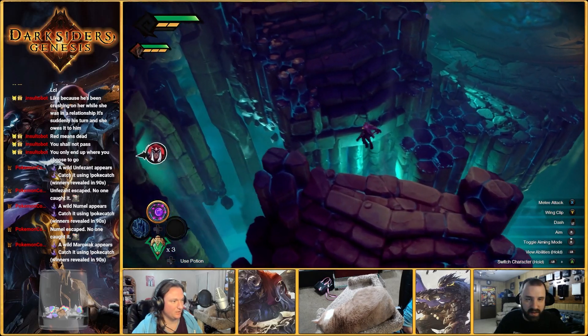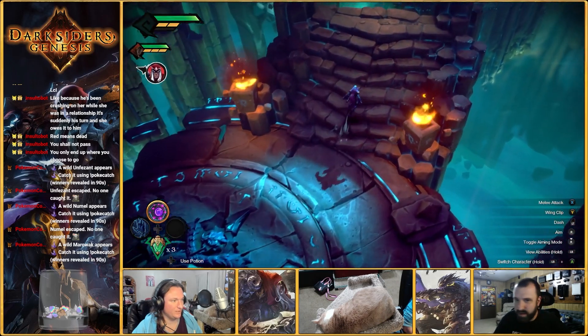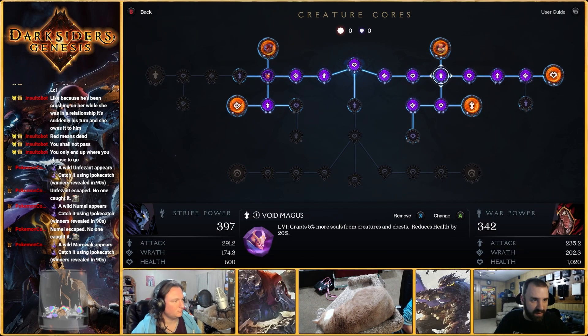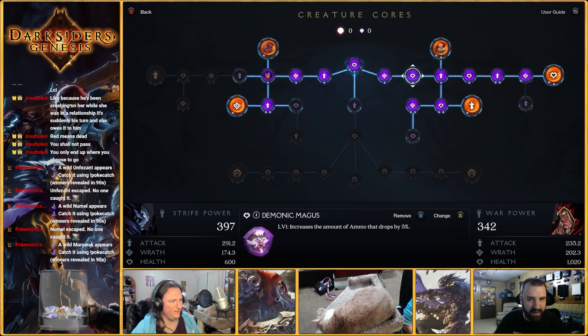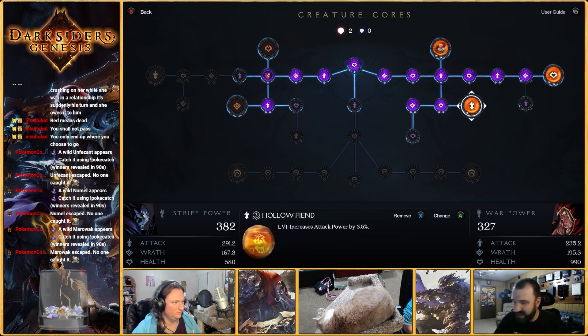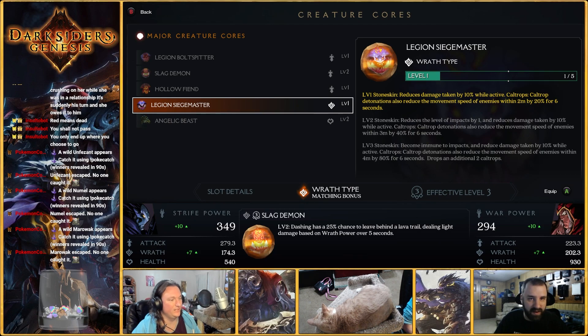We gotta get your detonation gauntlet — or whatever the fuck it is. All my boss cores are fucking attack. Really? Yeah. I have multiple — I only actually have two attack ones. No, two attack ones. I'm stacking all my boss cores real quick. I have three attack, one heart. That's my bet. Three attack, one heart, and one wrath.